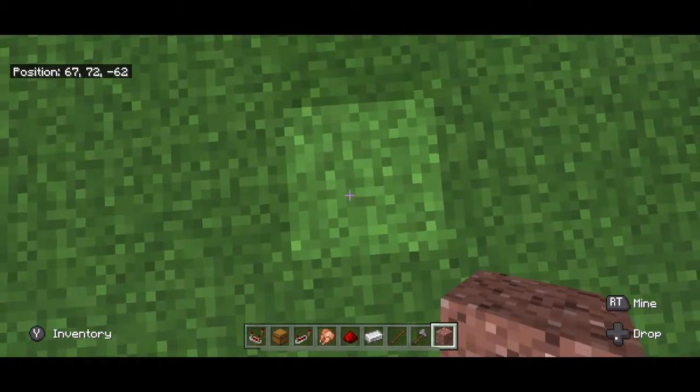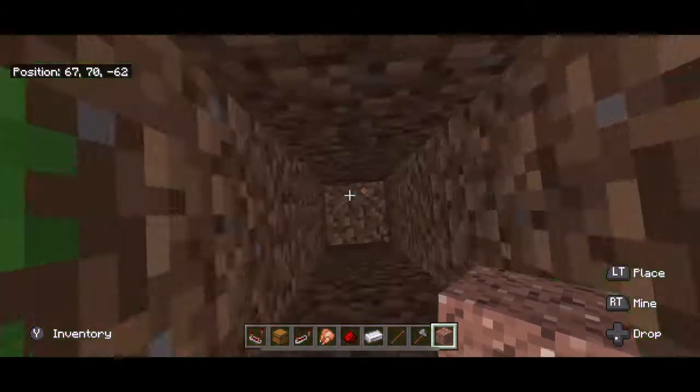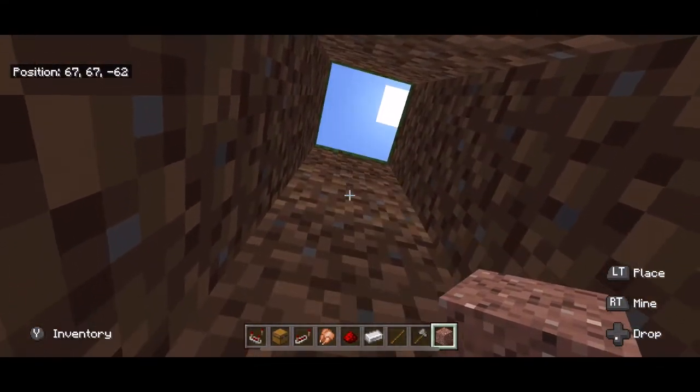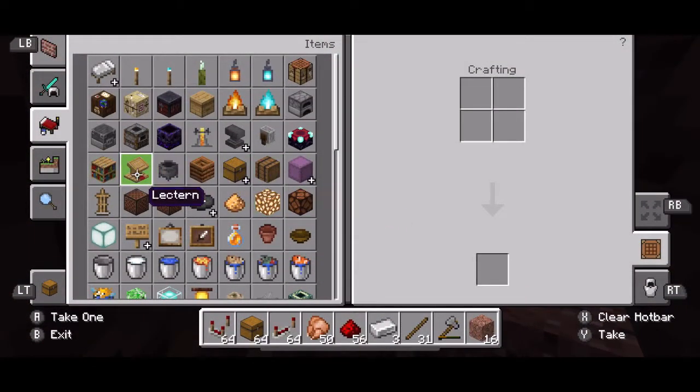The first thing you want to do is dig five blocks down. We are going to have a hopper underground and the dropper, so I'm going to go ahead and put the dropper in.